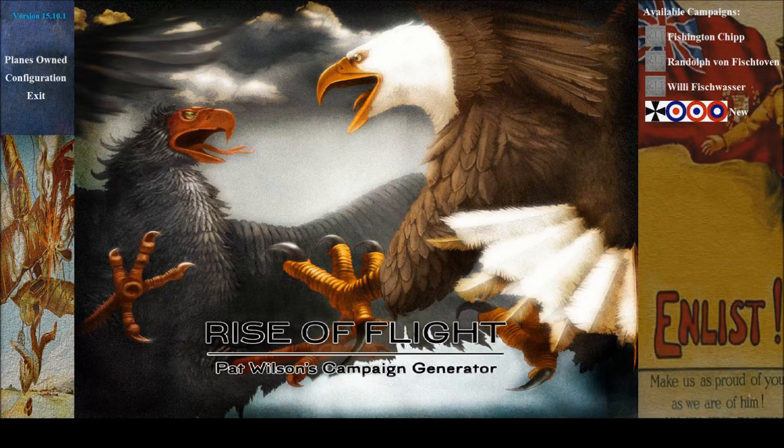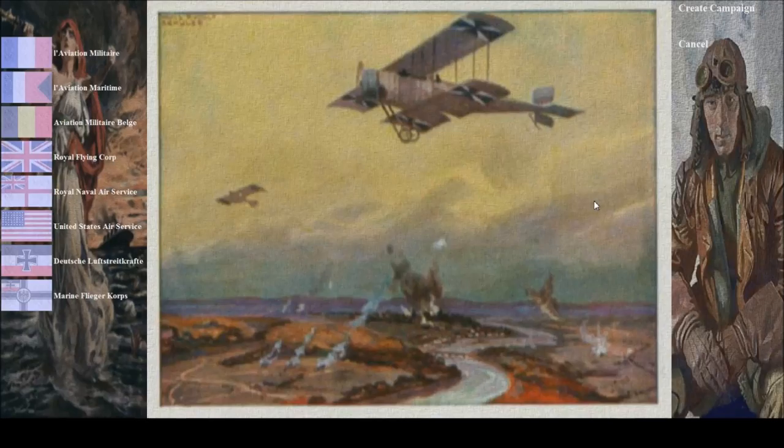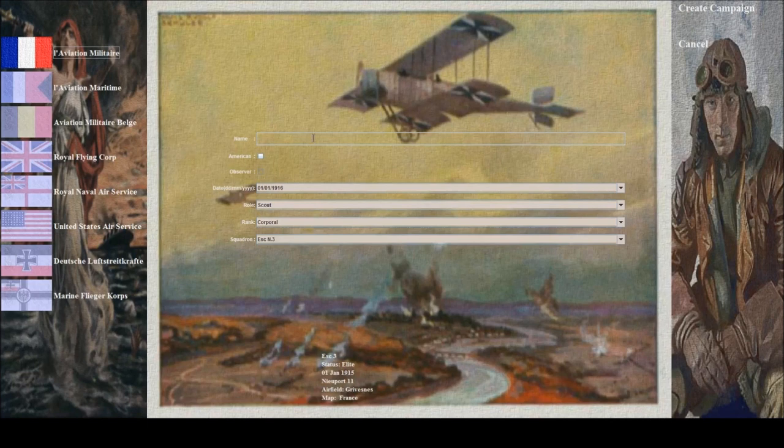Hello everyone, it's Tail here and I'm embarking once more on a brand new Rise of Flight career with Pat Wilson's Campaign Generator. Thank you everybody for your suggestions on what I should choose. I have made my choice. I am going to start a career with a new Air Force, a new nationality, and that nationality is going to be French. I'm going to be a Frenchman defending my homeland. My name shall be Pierre Lear Poisson — Pierre the Fish.